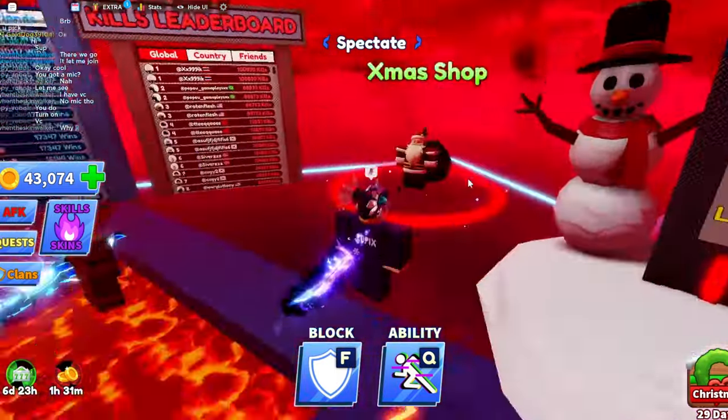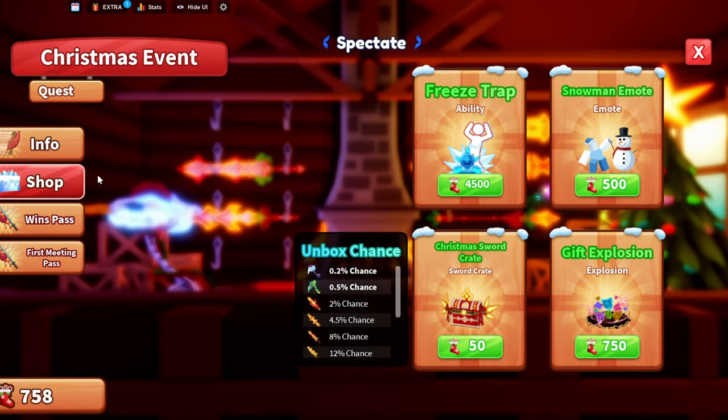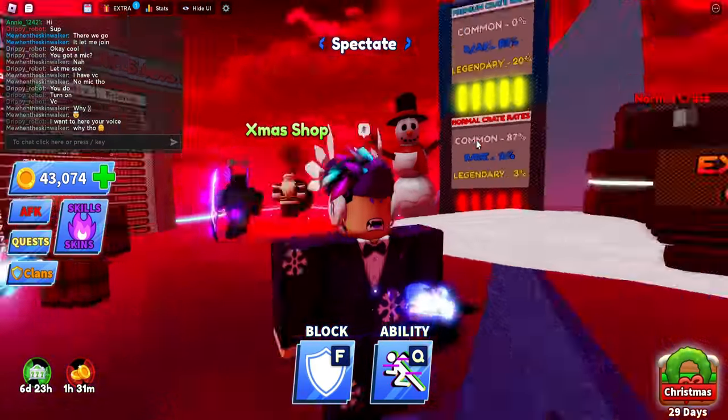Once you have 4,500 stockings, you just want to talk to Santa Claus over here and go to the X-men shop. Once you're there, click Shop and as you can see the Freeze Trap ability is right there. Once you have enough, you can just press Purchase to get it. I don't have enough stockings right now, but once you press Purchase, you can get it.